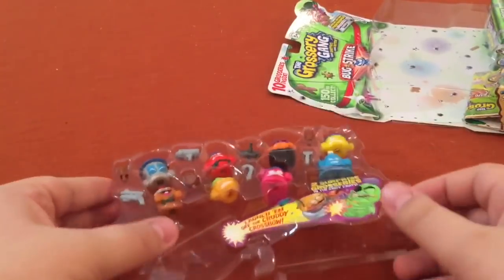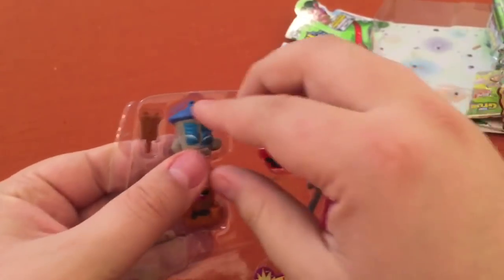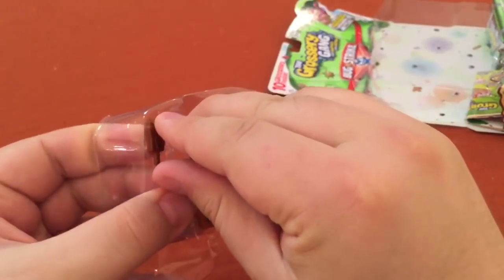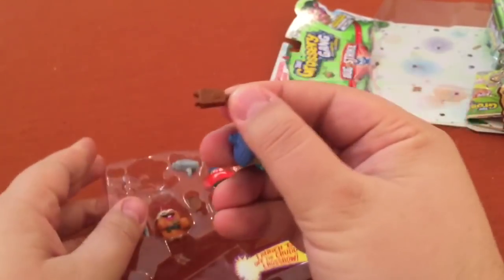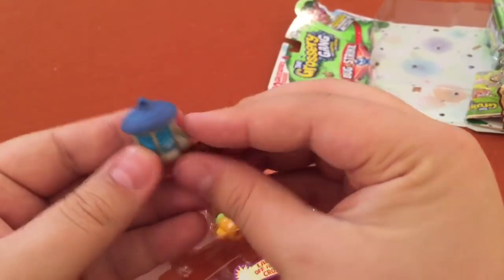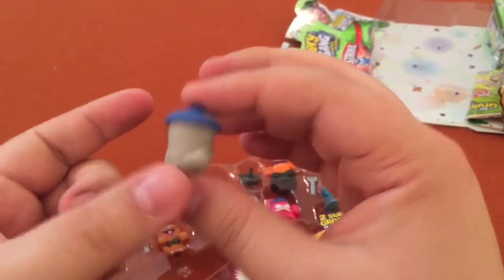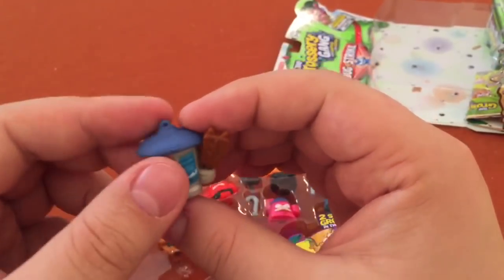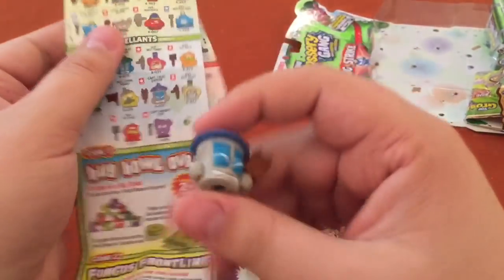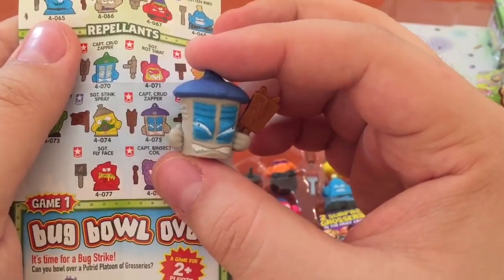Now, look at all these guys! Look at this one — I can't wait to get him open. What's he got? A fudgesicle? A little electric zapper, it looks like. Well, he looks like he is a bug zapper. I wonder if you can even hang him — there's a little loop there. He's going to be part of our repellents. He's Captain Crudzapper.